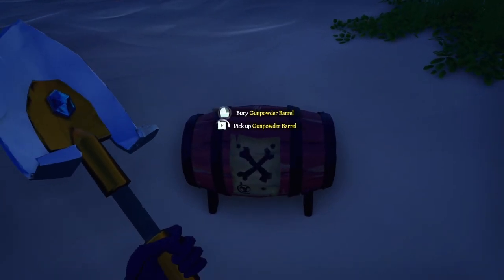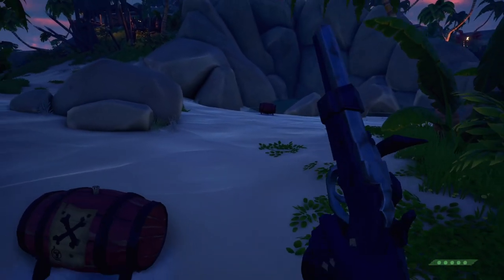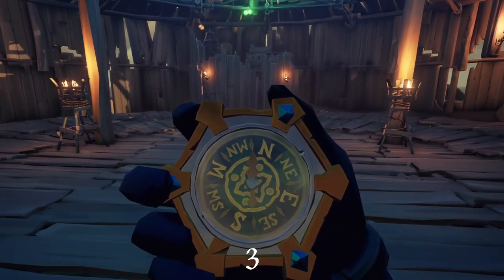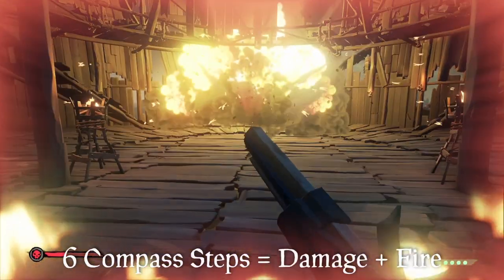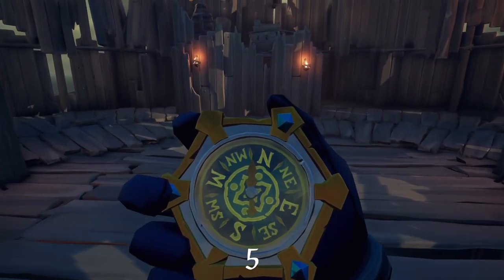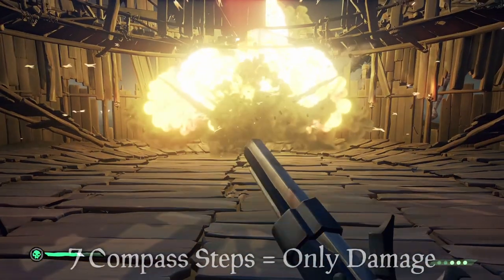So if you stand on the tenth step, you will get no damage and no kegs in that range will blow up. But what is the degree of damage it causes? This nine-step radius is split into three sections: three, six, and nine steps. Between zero and three steps, you will obviously die from the high damage inflicted by the keg. Between four and six steps, you will get damage plus be set on fire. Anything after the sixth will cause only damage without fire.